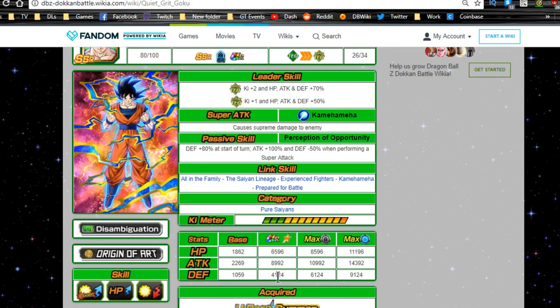Let's say your defense was 4,000 — you get a defense +80%, so 4,000 times 1.8 comes out to about 7,000. Then when you launch a super attack, defense -50% means that 7,000 goes down to 3,500. So it's really not that great. If his passive was defense +100% and then -50% when you launch, it would return you to zero. As it stands, you have a net loss of about 10% defense.